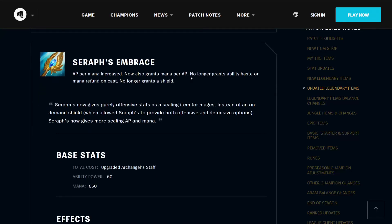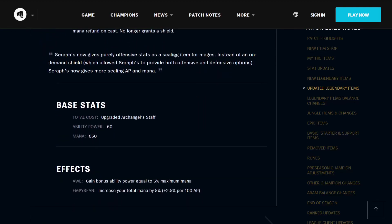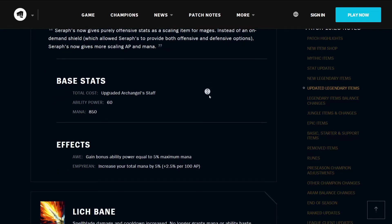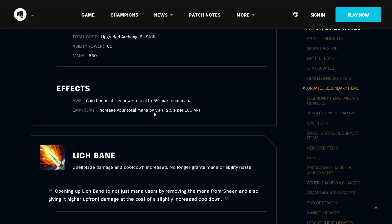Seraph's Embrace no longer grants ability haste or mana refund on cast, no longer grants a shield, but has AP per mana increased and grants mana per AP. Seraph's now gives purely offensive stats as a scaling item for mages — instead of an on-demand shield, Seraph's now gives more scaling AP and mana. It has 60 ability power and 850 mana. Its effect Empyrean increases your total mana by 5% plus 2.5% per 100 AP that you have — that's gonna be really fun on a Ryze. It also has Awe, meaning it gains bonus ability power equal to 5% of maximum mana.